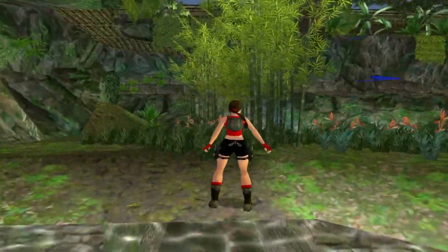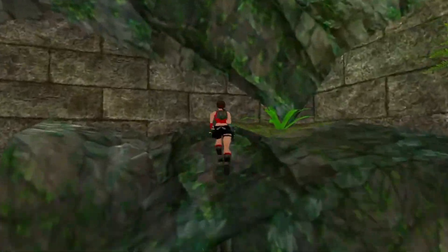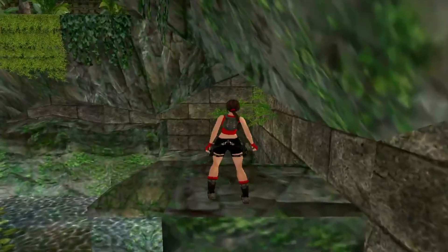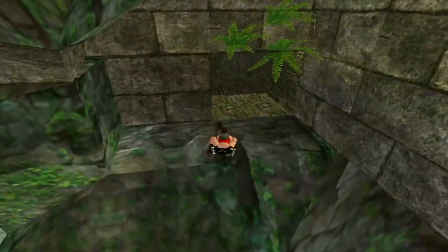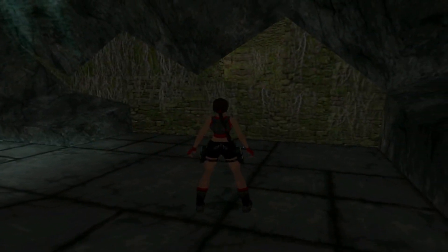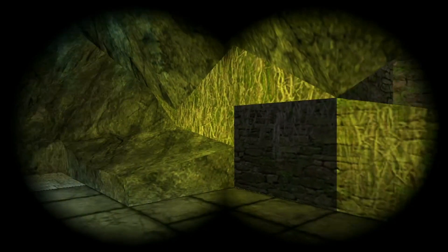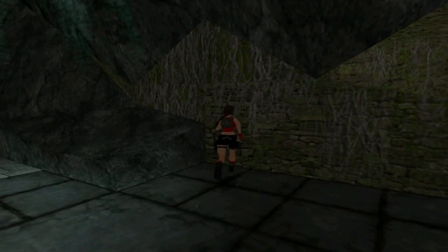Now just head back over to the entrance that we've just opened up. Again, careful with this jump from here — make sure you face left just a little bit, then veer around to the right. There we go. There are a lot of dark areas in this level and sometimes flares are helpful to find stuff. Sometimes the binoculars are helpful too.